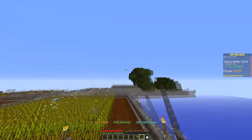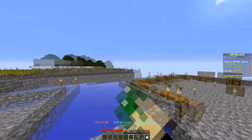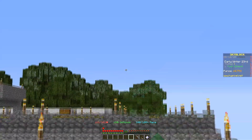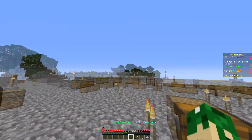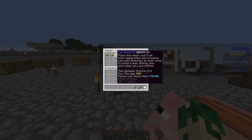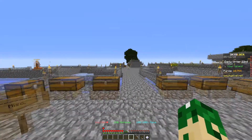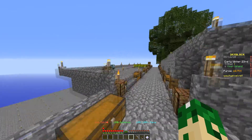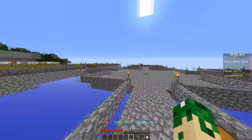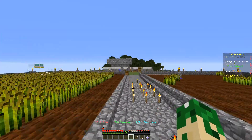Actually, there is stuff going on on the island. The oak wood minion — you may have noticed tons of trees over there — that's because I've been manually farming wood, and we got the oak wood minion to level 11. So that makes three level 11 minions, and if the coal minion gets up to level 11 as well, that'll be four.